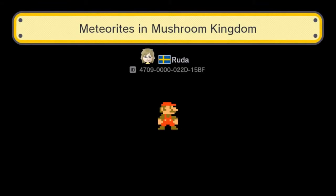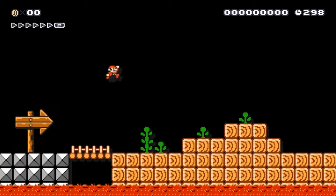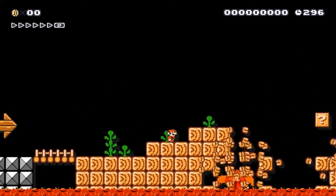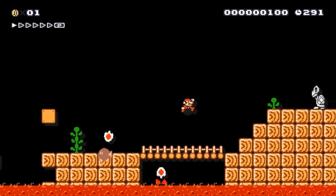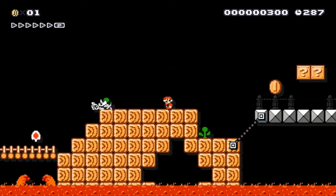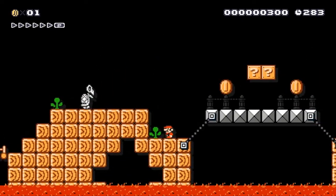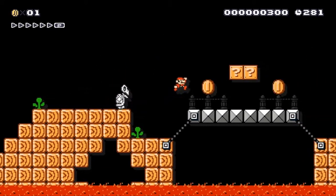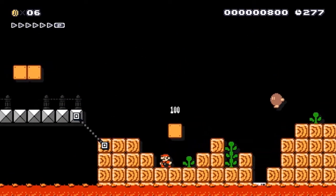Meteorites in the Mushroom Kingdom by Ruta, requested by Lucas. These blocks are all destructible. Gonna need to watch out for those, apparently. It's Bob-ombs followed by lava bubbles. Did that one just go through the floor? There are vines sticking out, so it is possible to get through here even if they do take out certain sections of the floor.